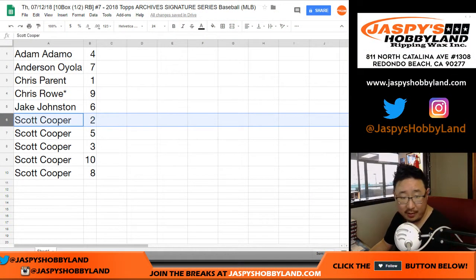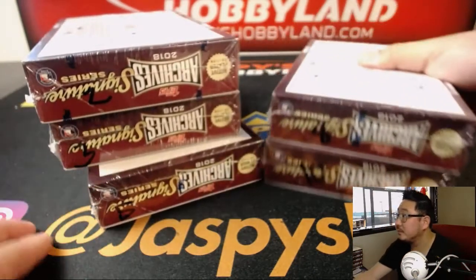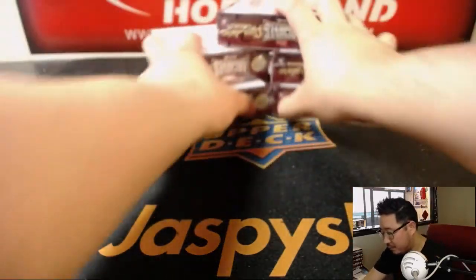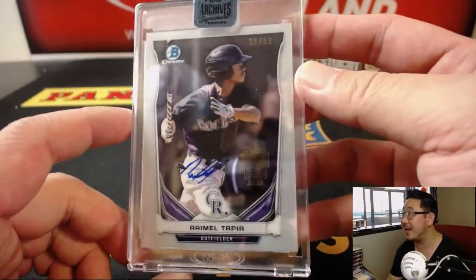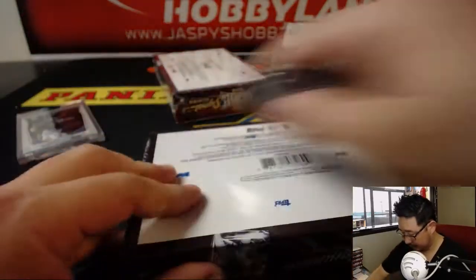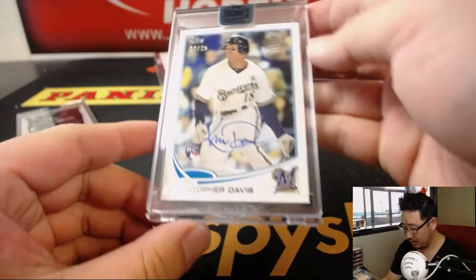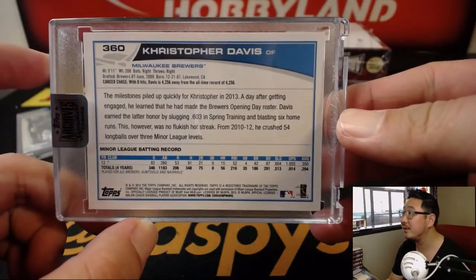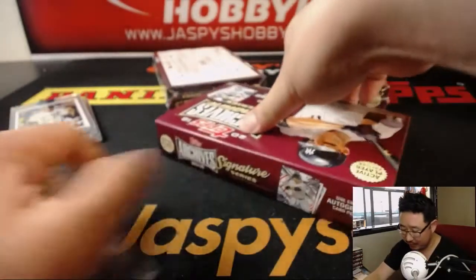Coop with boxes 2, 5, 3, 10, and 8. Good luck, sir. Scott's first hit is going to be a Raimel Tapia, 39 out of 53, from 2014. Next up is Christopher Davis, 22 out of 25. What set is this from? This is back in 2013. Christopher — so formal. Chris Davis has got a great autograph. I also keep forgetting he was a Brewer. And then we've got Tyler Glasnow, 24 out of 99, on his rookie card.